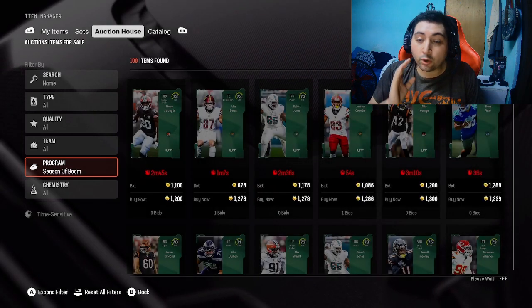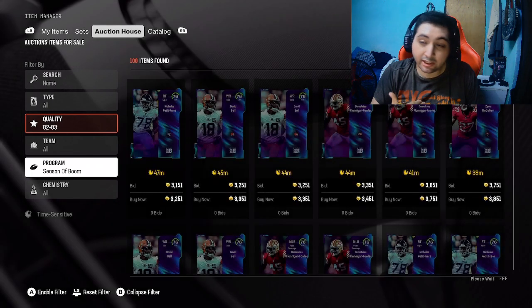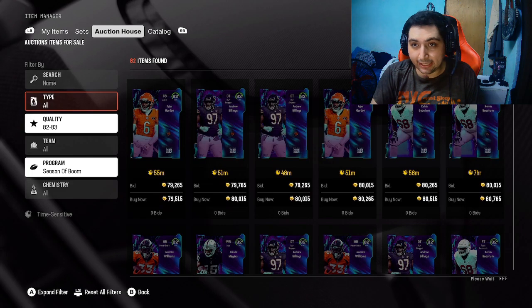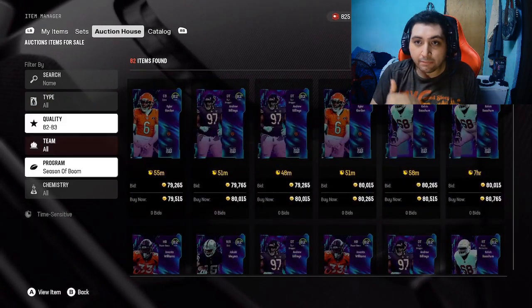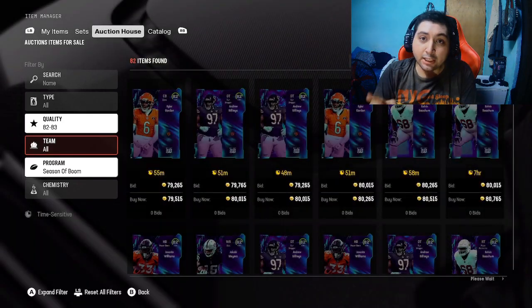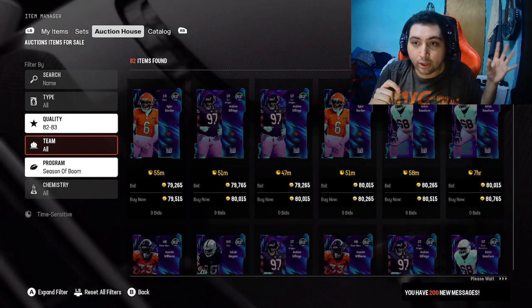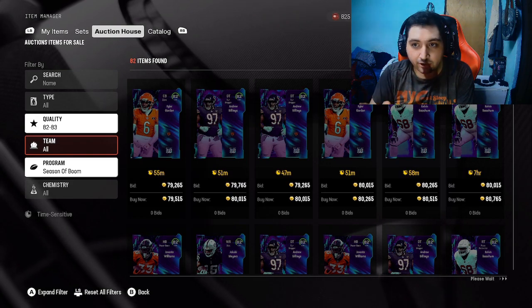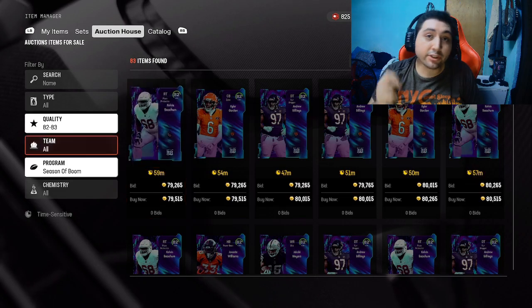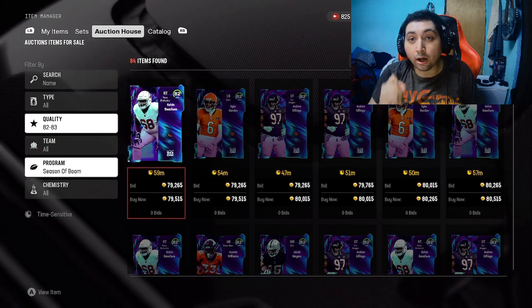The last thing is a coin method I've been noticing recently. Over on GG, these 82 overall Seize of the Boom cards have been selling for under 60k but currently sell for roughly 80k. Spend a couple minutes refreshing the filter for Seize of the Boom program, 82 to 83, and try to get them for under 70k. Last week I was able to make about 70k in 30 minutes doing this. If you get them for under 70k, flip them for around 78 to 79k — they'll sell quick enough so you can keep profiting.